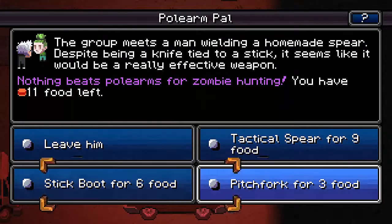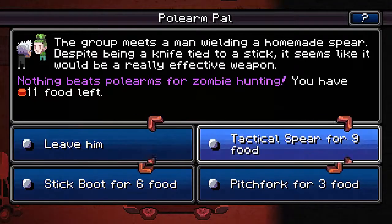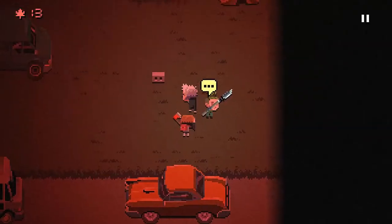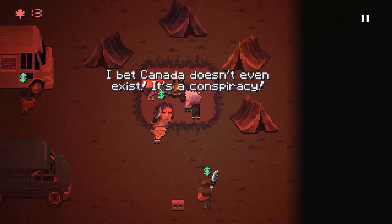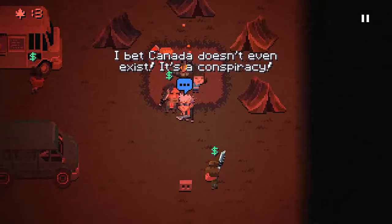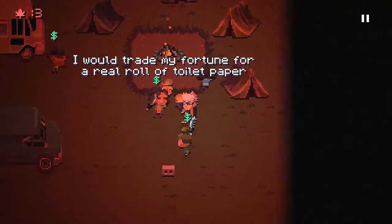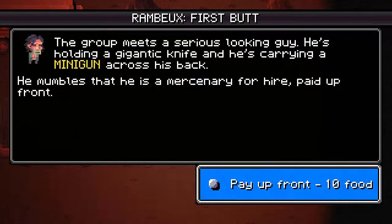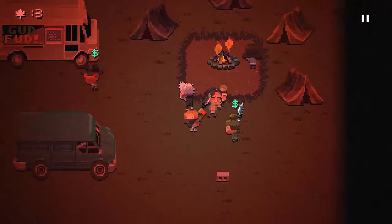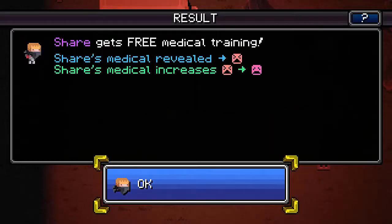Never buy the pitchfork — it's so heavy and does no damage. The stick boot? I have no idea, but it sounds so hilarious I actually want to buy it, but that'd be a waste of food. The tactical spear is actually good — the only good thing here. I would trade my fortune for a roll of tape. Oh my god, it's Rambo — hire Rambo, you want Rambo. Don't buy shurikens — use charm instead.